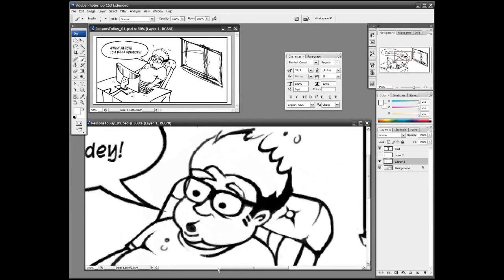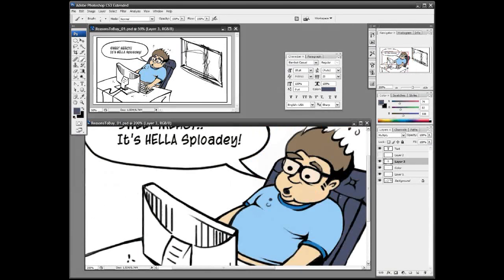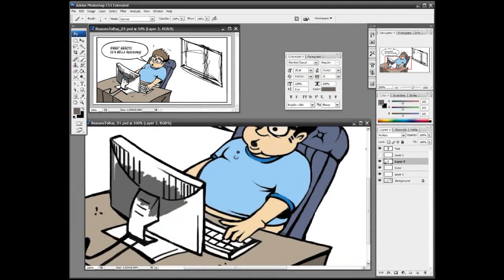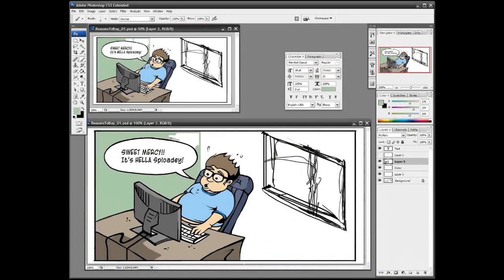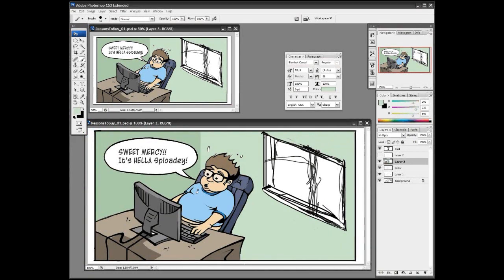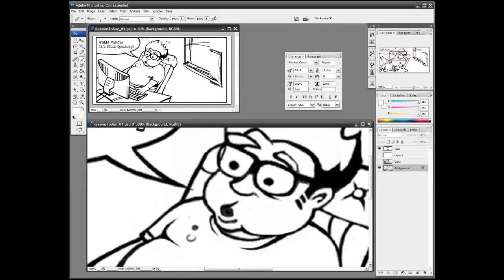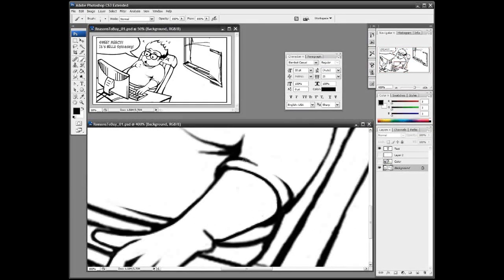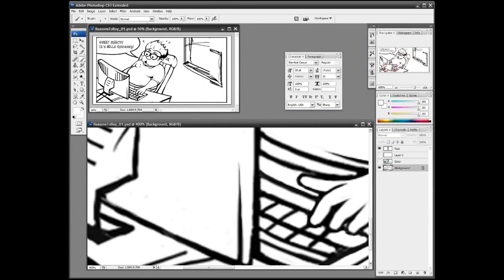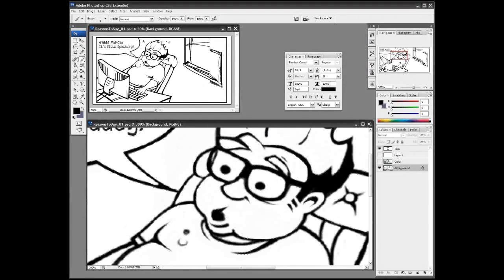I'll talk a bit about the comic creation process since we're watching it happen. The first thing I wanted to mention is the way I set up my Photoshop files, which is kind of unique. I set up two windows — one zoomed in so I can see what I'm doing, and the other zoomed out so I can see the final product. It seems straightforward to me, but people I've talked to are excited to try it because they didn't know you could do that in Photoshop.